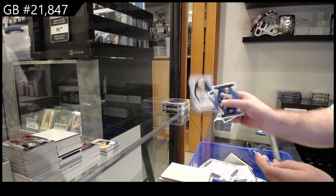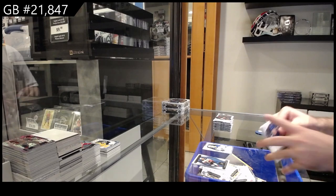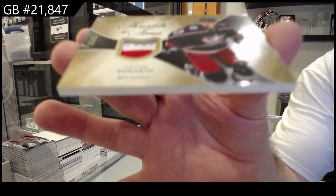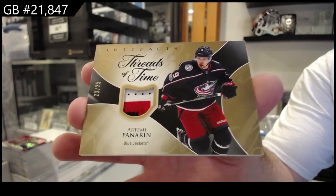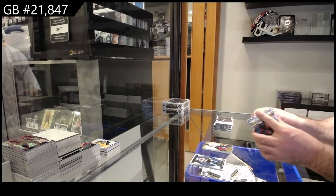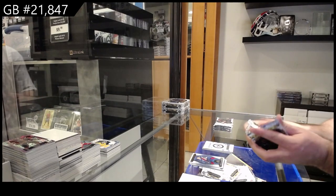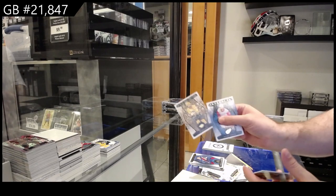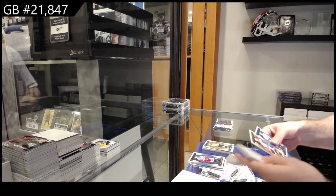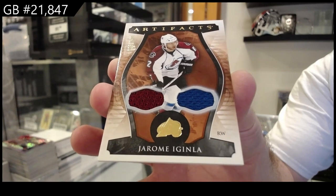We've got a $4.99 for the Blues of Kessel. We've got a Threads of Time Patch number to 25 — Panarin. Threads of Time to 25, Artemy Panarin. Solid one. Rookie Redemption Winnipeg Jets. We've got a Wood variant of Roman Josi for the Preds. $1.49 a dual jersey of Jerome Iginla for Colorado.